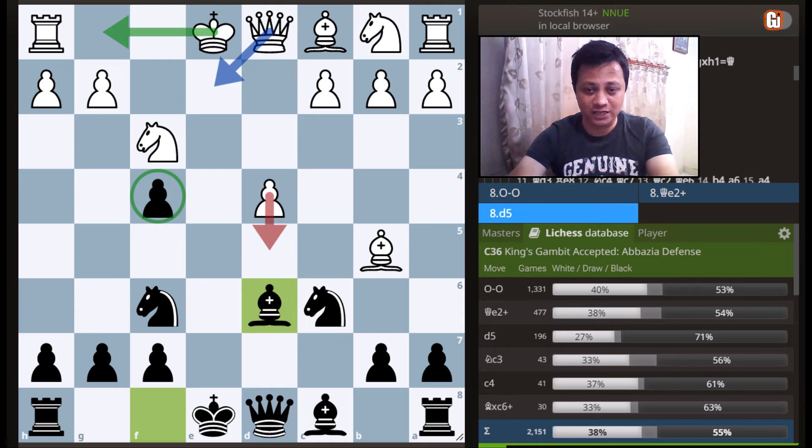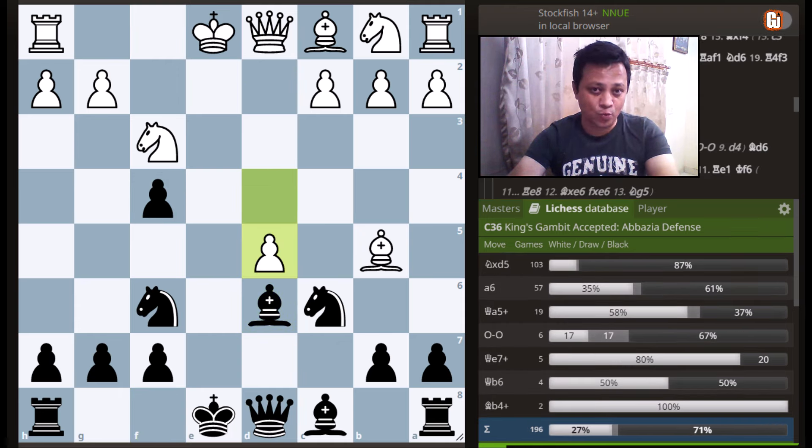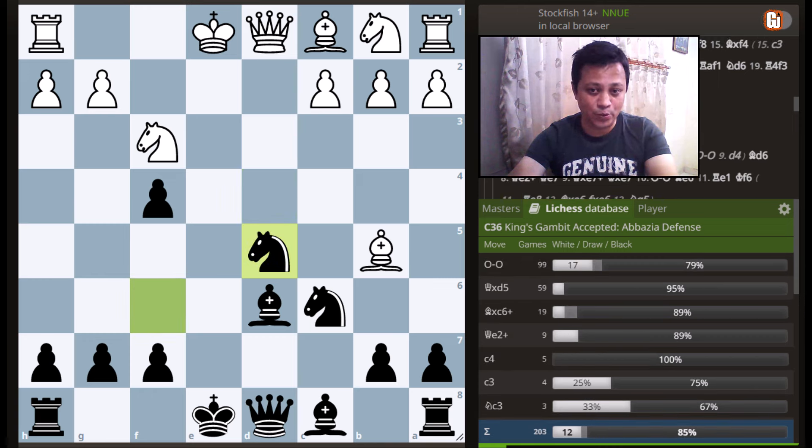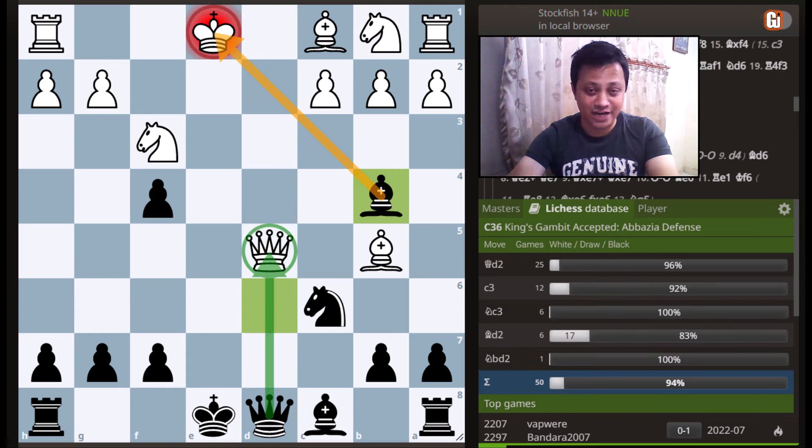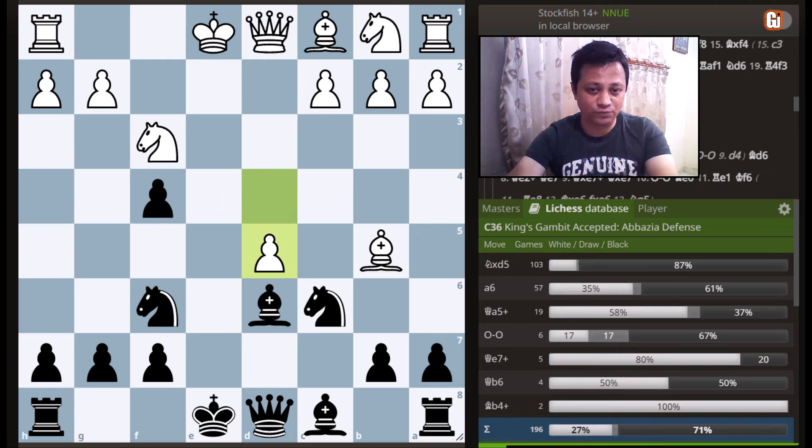There is a small trap here: if your opponent thinks they can win a piece with d5, it is actually white who is going to lose material after knight captures d5. White's queen cannot take the knight due to the old trick bishop to b4, nabbing the white queen. So that is right out of the equation.